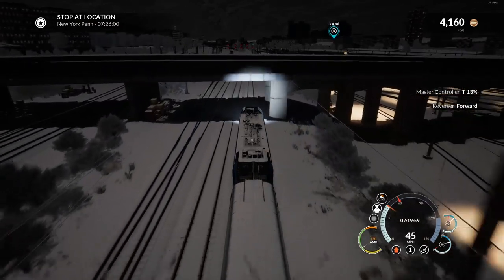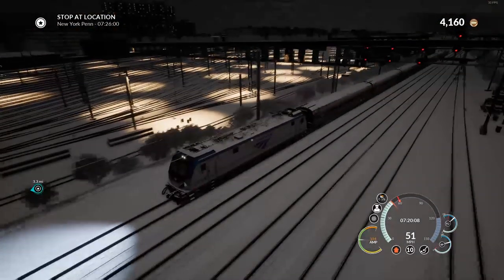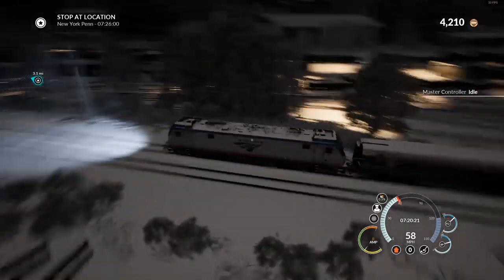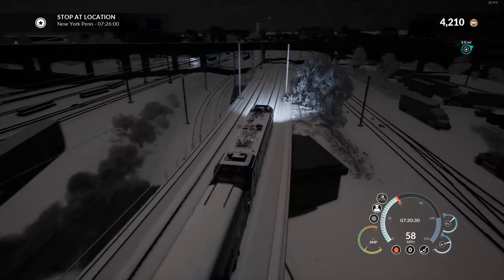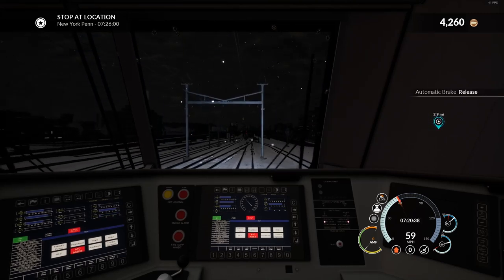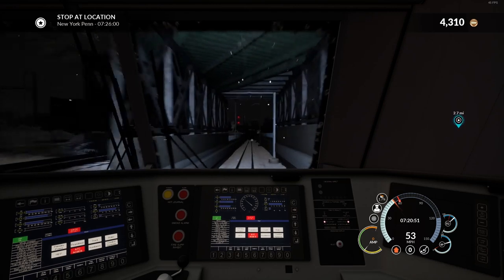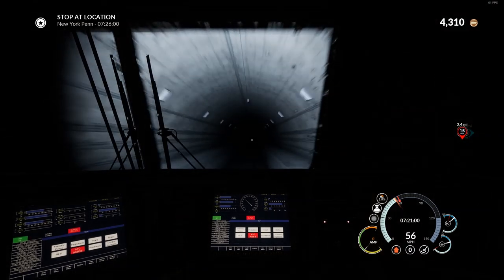Just noticed my reverser was out - that's why I wasn't getting power. There we go. We're about to enter the tunnel and start going downhill very steeply. That's a massive yard I didn't even notice last time I played - I wonder what's kept in there, probably New York Transit trains. We're approaching the speed limit and going downhill steeply - we're going to have the brakes on most of the time into the station. The tunnel dips down and then about halfway along it shoots back up at about a 2% gradient, which for a train is huge.